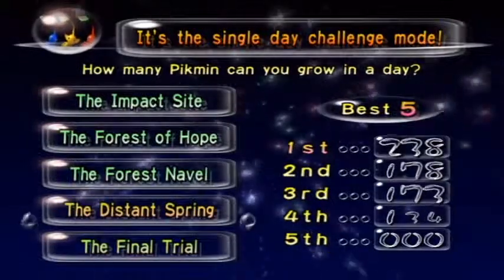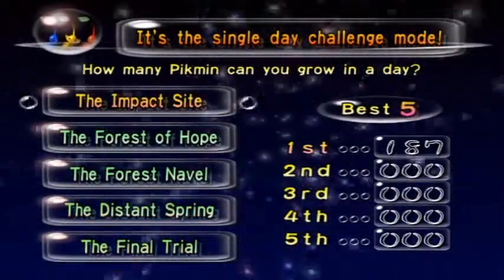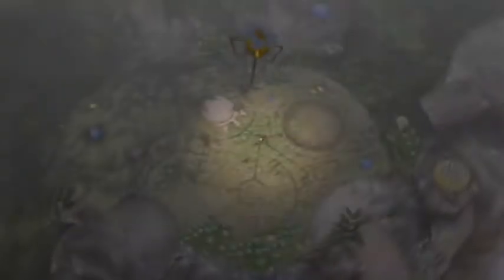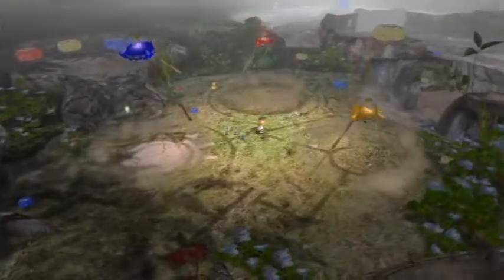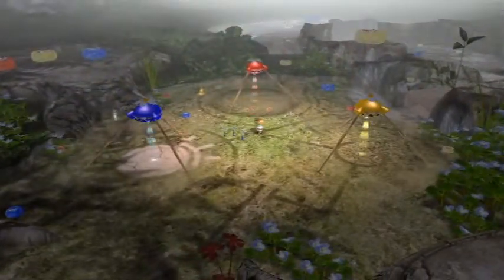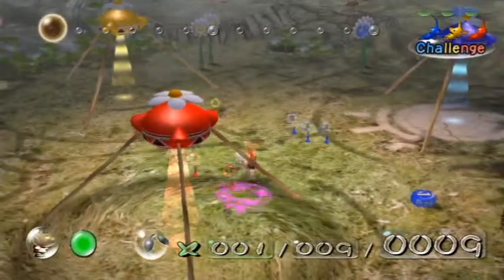Yeah, as you can see, I really enjoyed the challenge mode levels for those days. Anyway, we're obviously going to start here at the Impact Site. Now the goal of Impact Site is that they just give you a certain number of Pikmin, and the goal is just to farm as many Pikmin as you can. I think there are enemies to kill. But holy crap, look at all those things. You just start with three of each, that's right.